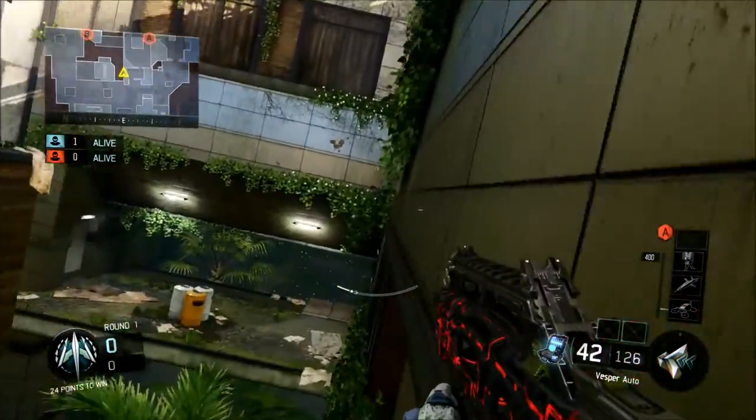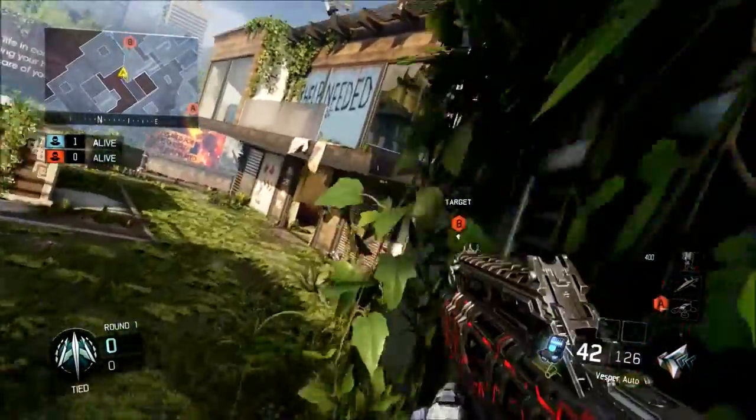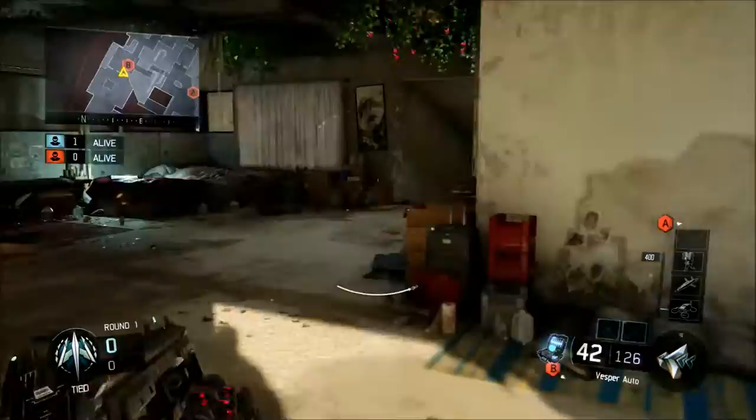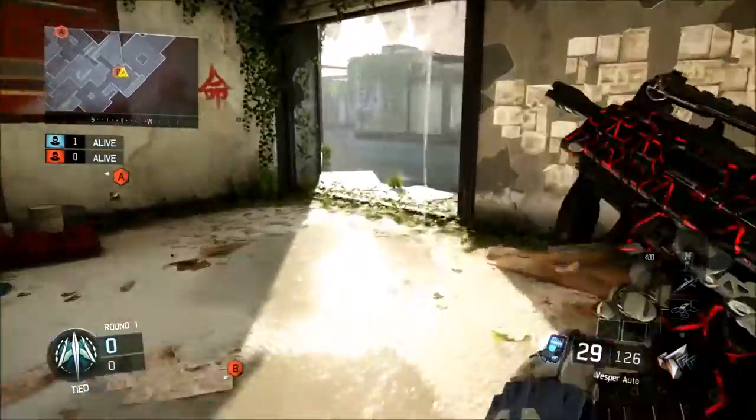First, what you guys will be seeing is a wall run I like to do right off the start. The timing normally works out where you'll meet the guy right when you jump in this window. So if you can win this gunfight, it's a huge advantage to kind of take over the B bomb and get a plant off.